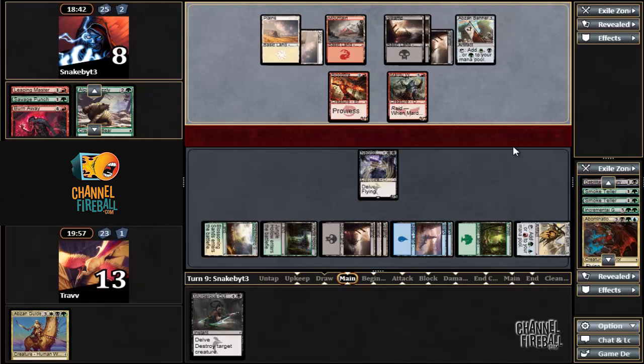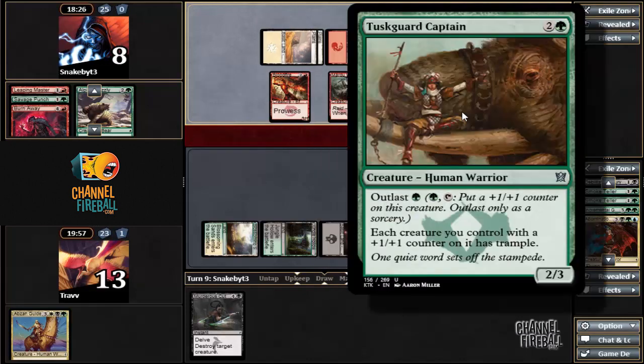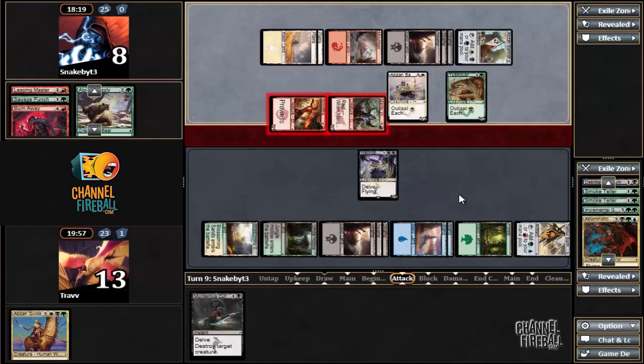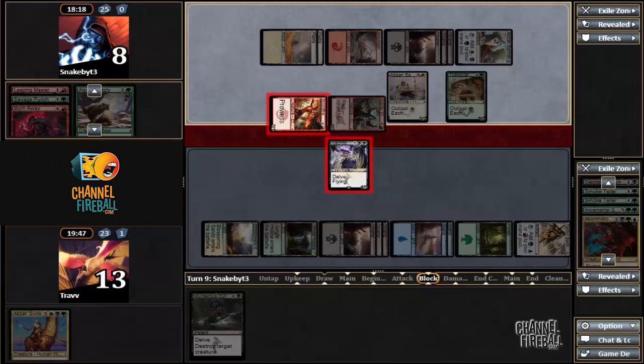Have to play around cards like Act of Treason. Are we going to get Smite the Monstrous? Not Smite the Monstrous — great. Outlast. Nice. The opponent has some good stuff out, but what am I missing here? We can just block, right? Can and should — block this 3-3. It doesn't seem like anything is off — it's just a suicide attack.